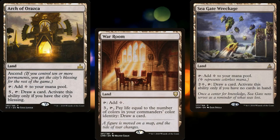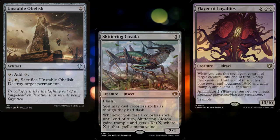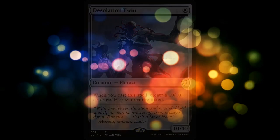So we want a bit more non-land based card advantage and maybe a couple of stronger creatures, but overall I really like the deck as is. So let's start with some problem cards. Dreamstone Hedron would actually be better in this deck if it were 7 mana instead of 6, so we'll be cutting it for Desolation Twin.